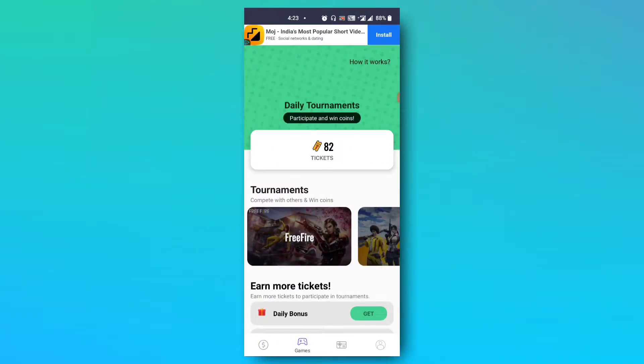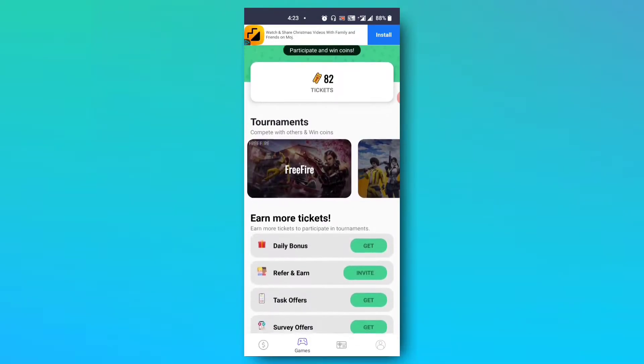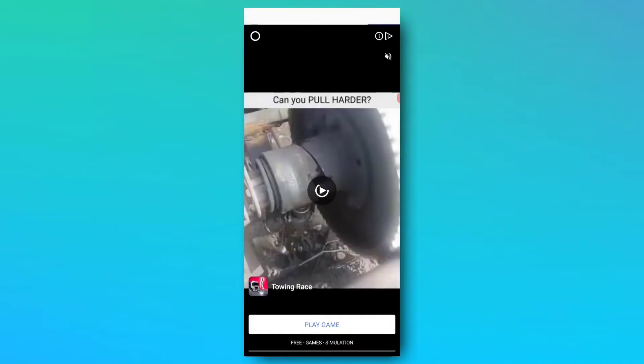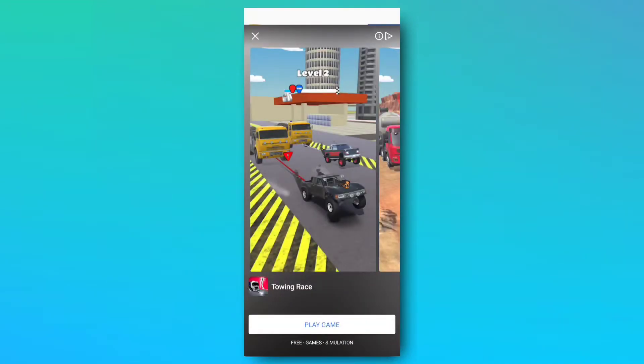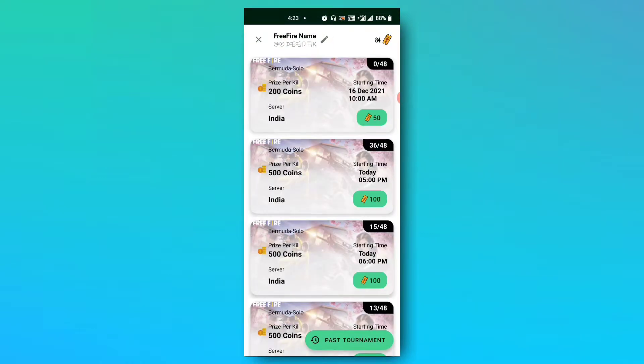Click on daily tournaments. We have an update on MGamer. We will try Free Fire and try the apps in this tournament. If you win the cash, you will be able to get the MGamer coins. Click on the daily bonus and click on the tickets. We will click on Free Fire and click on the tournament.